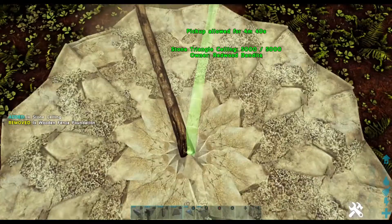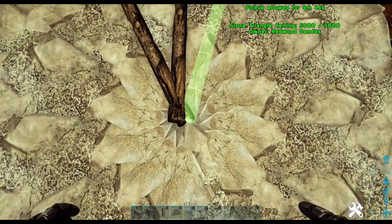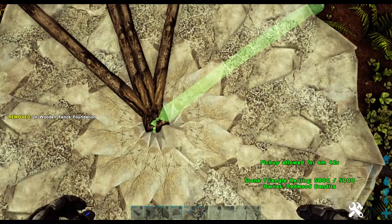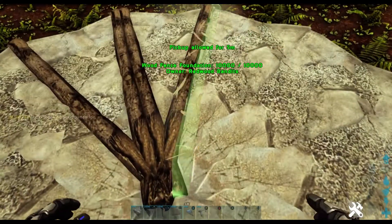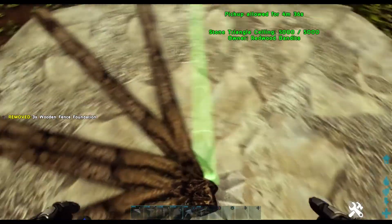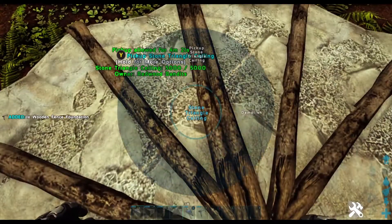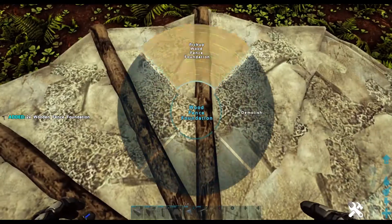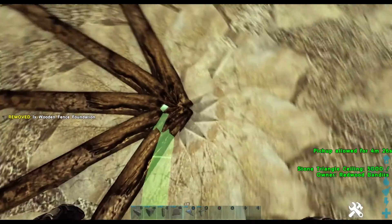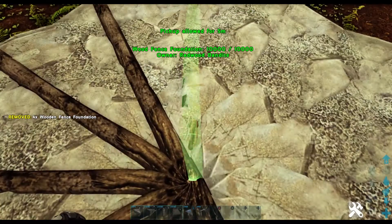Next take your fence foundations and place them in the gaps in the little creases there. Every time I do a video these don't go down first time — every time I'm not recording they go down first time, and it's so frustrating. It's very important that these are straight. If they are not straight, pick them up and try again.